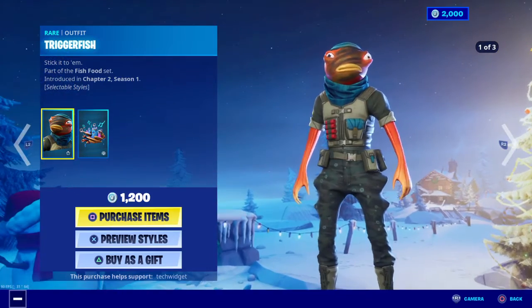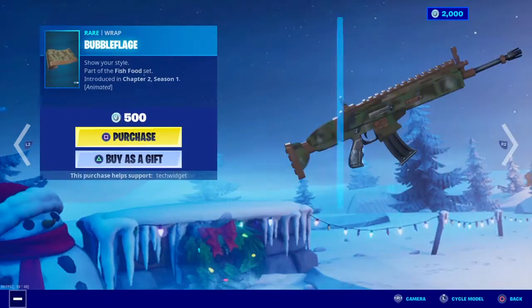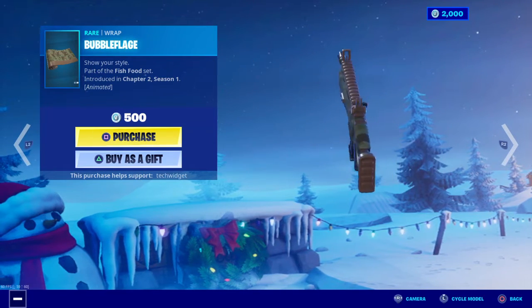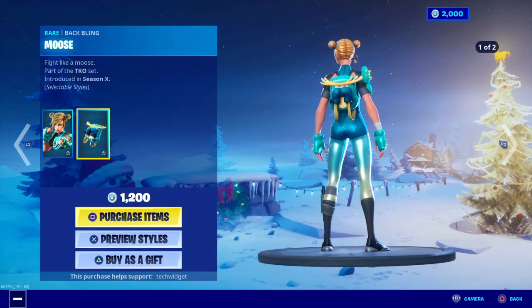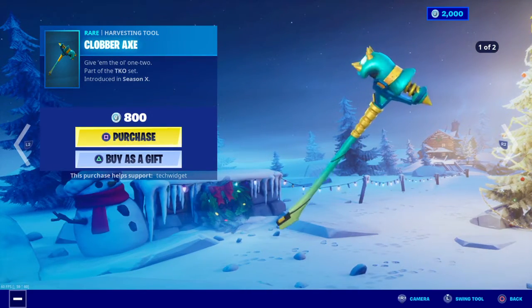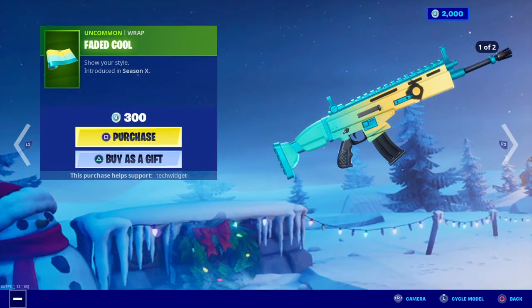Triggerfish is here with Quarrel Commands. Bubble Flague is here. Moxie is back with the backbling mouse. Cobbler Axe — oh no, Faded Cool.